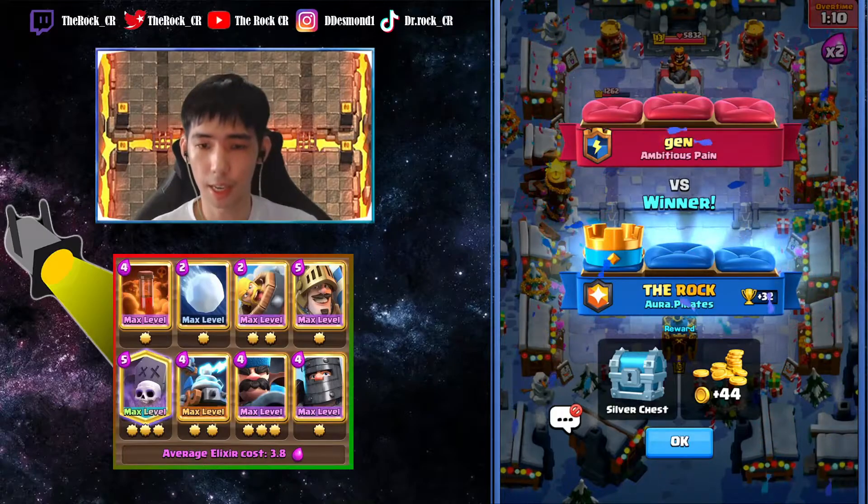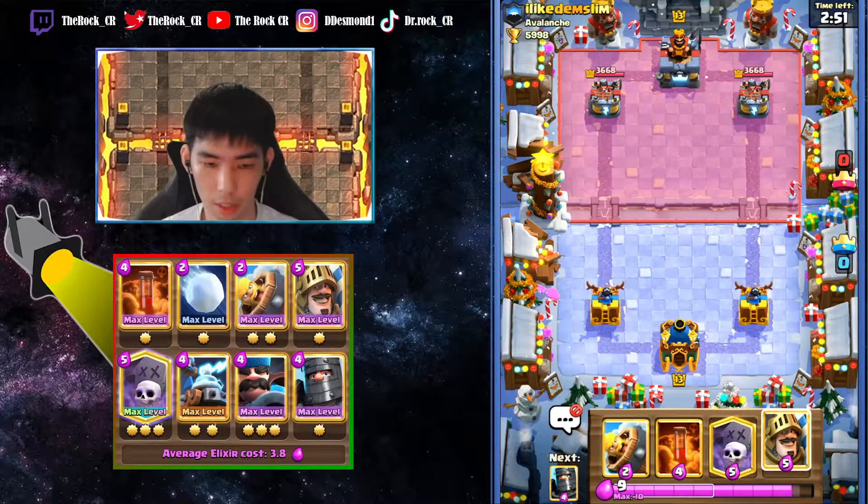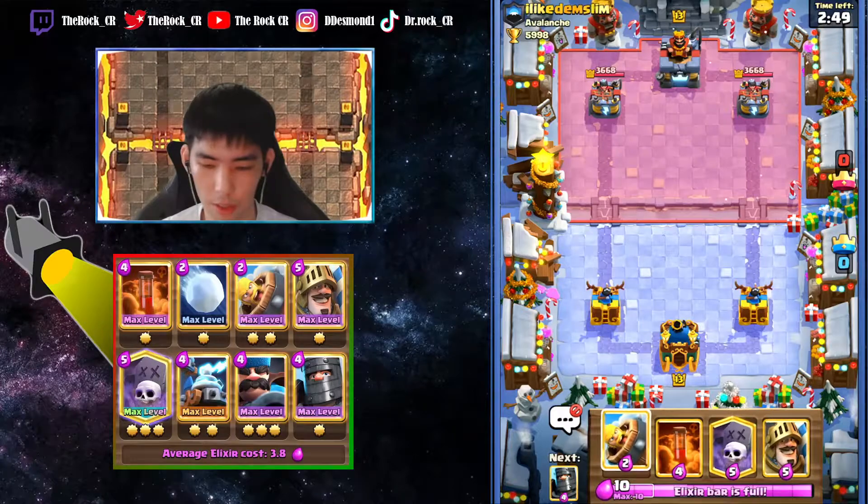Against such decks you can stack up your troops if they don't have fireball or poison - just play safe and stack up your troops. If he does more damage on one side you could take a hit on the other side, no problem at all.